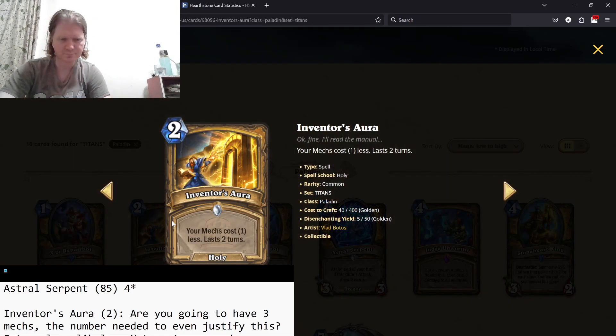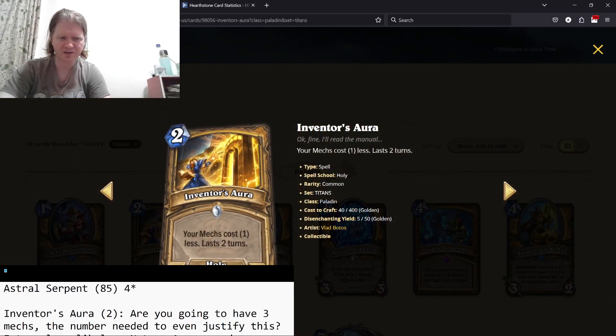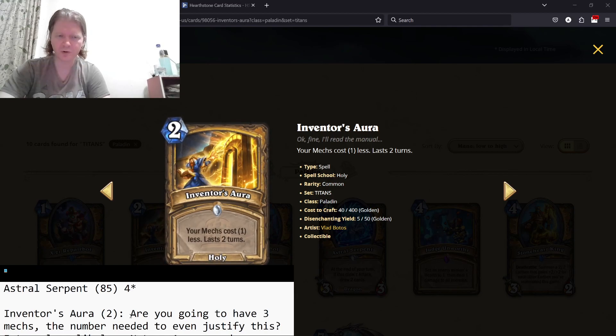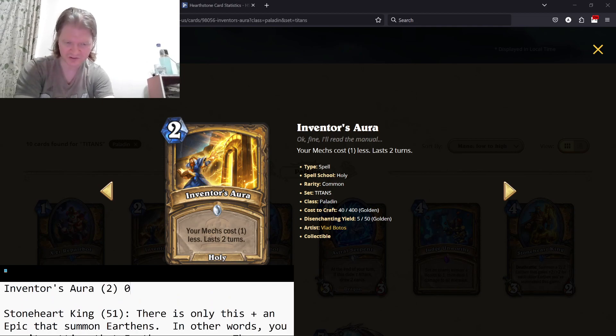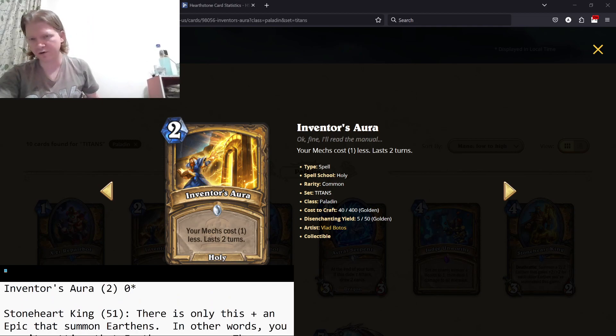Inventor's Aura — your mechs cost one less, lasts two turns. You are not going to have enough mechs. This is completely worthless — zero stars. I think this is the first zero-star card of the expansion.